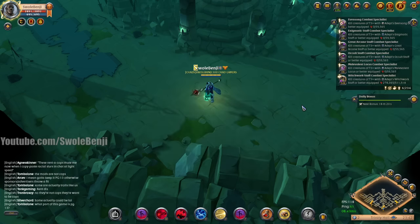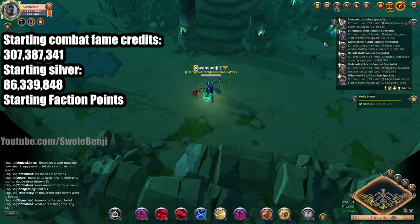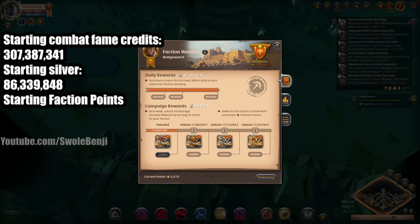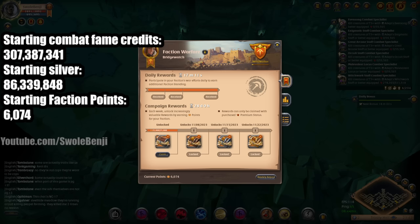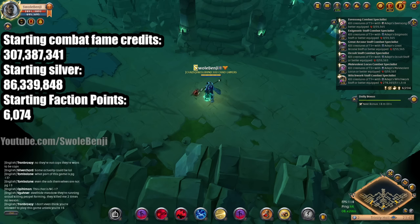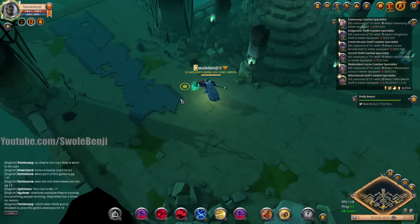We have a Satchel turned on, and Combat Fame Credit Auto Respec turned on. Here are the stats we're starting with. I'm also Faction Flagged, so I'll be earning Faction Points. My starting Faction Points — I forgot to fill it out on screen, so I'll do it live — that is 6,074. Let's eat our food and begin.